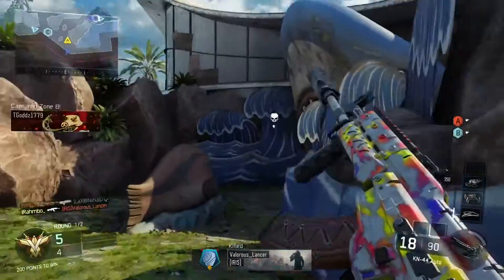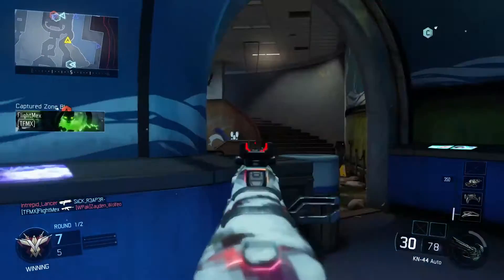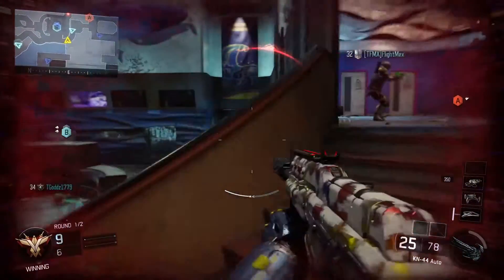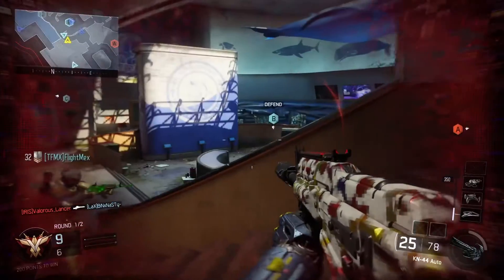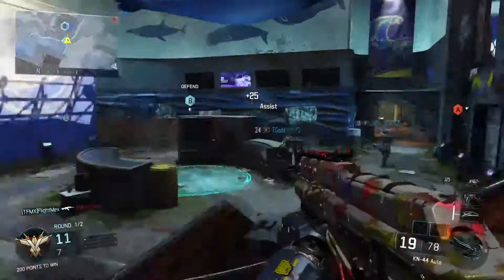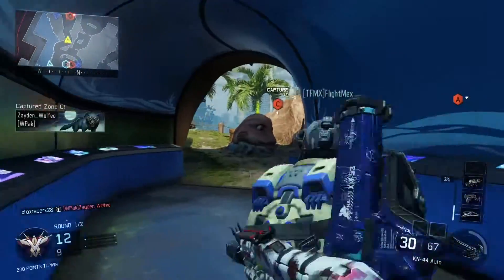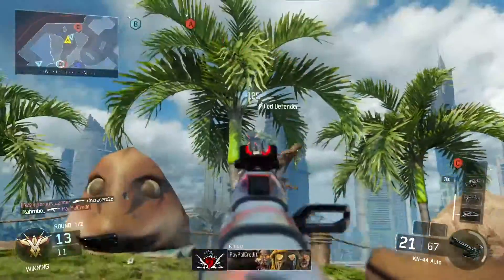If you're wondering what else I have on this class, for my perks I've just got Sixth Sense, Fast Hands, and Awareness. That's really all I run. I don't run any secondaries, lethals, or anything like that. For me, it's better to just max out my gun with attachments and then have three perks — that seems to be the most effective.